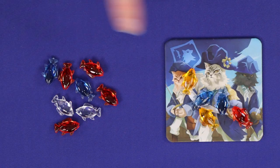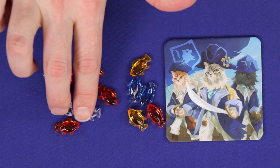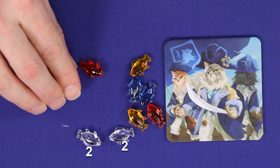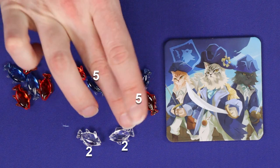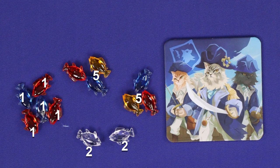Players score both the fish in their storage and from their character tiles. Each white fish scores two points. Each set of a red, yellow, and blue fish scores five points. And each leftover fish scores one point. The player with the highest score wins. If tied, whoever has the most white fish wins, and if still tied, victory is shared.